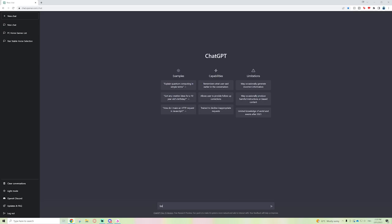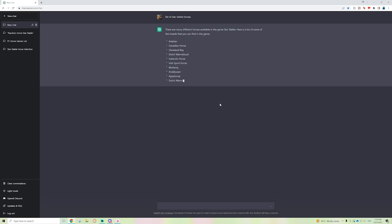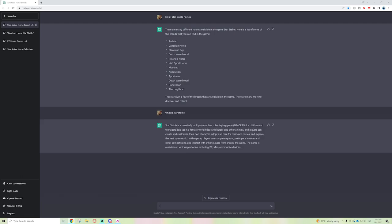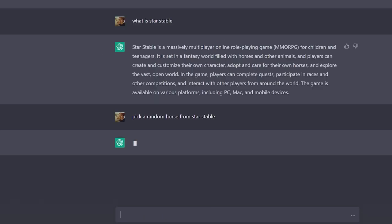I think if we make a new chat maybe we should search 'list of Star Stable horses' so it gets that context. There are many different horse breeds — but it's gotten it so wrong. We don't have a Canadian Horse, we don't have a Cleveland Bay. Okay, what happens if I do 'pick a random horse from Star Stable' now? Whatever it gives me this time, I'm going to buy that horse.